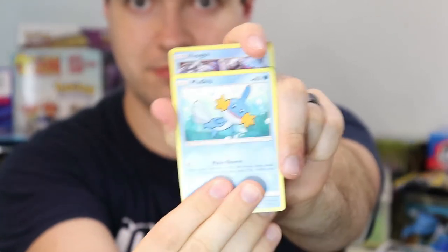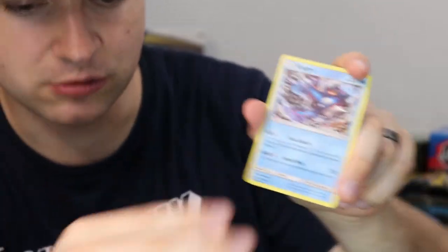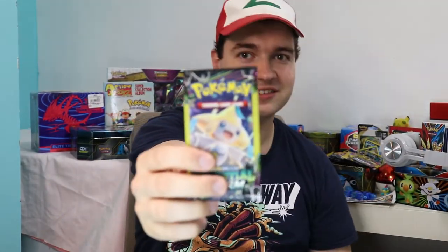That looks like a Mudkip. Ooh, Kyogre! Look at that. And Psychic Energy. We pulled two holos and a reverse holo so far. So let's make another wish and see if this one will come true for a secret rare.